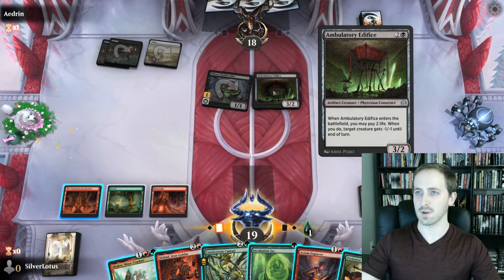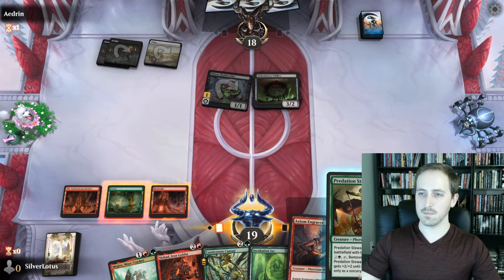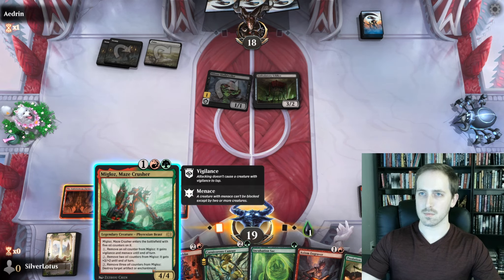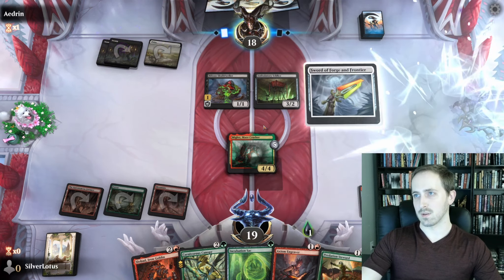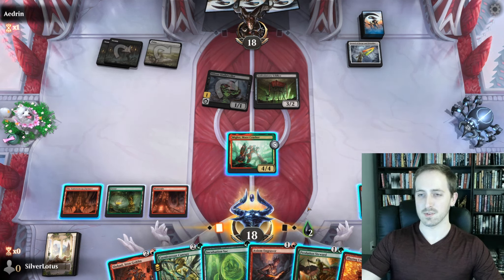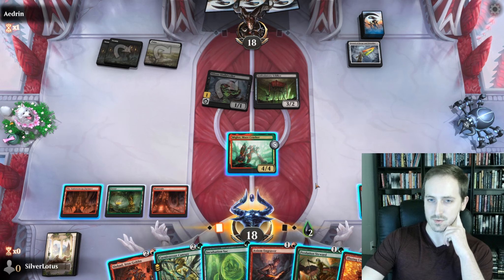When it ETBs — okay so it's already done its ability, it's an artifact. We won't be proliferating anything. I think I am going to go ahead and just play this. If this sticks around we can — oh hey, they got this too, that's cool. No blocks. Alright, so we're at 2 Poison. We want to keep ourselves off 3 Poison because Black-White cares about Corrupted.